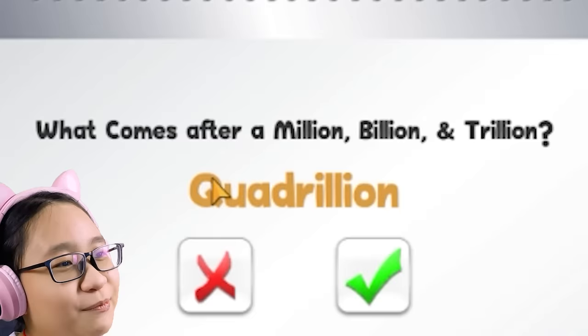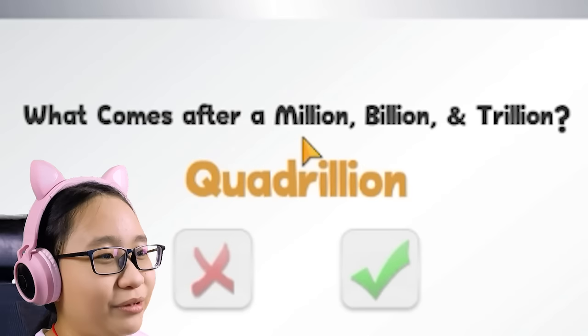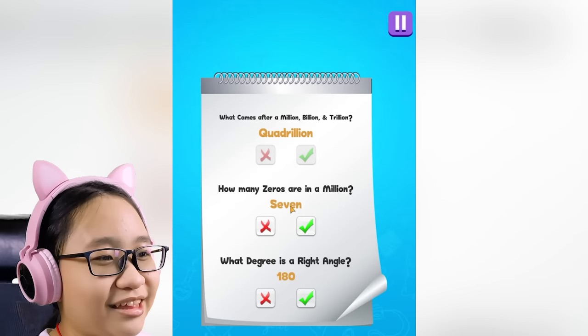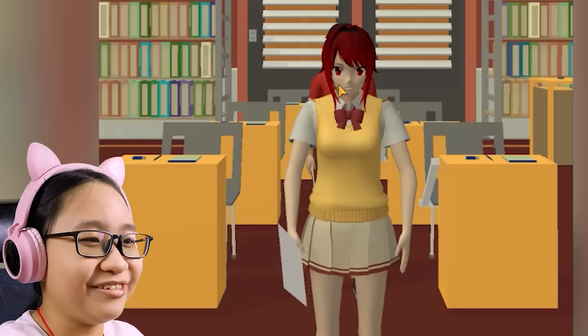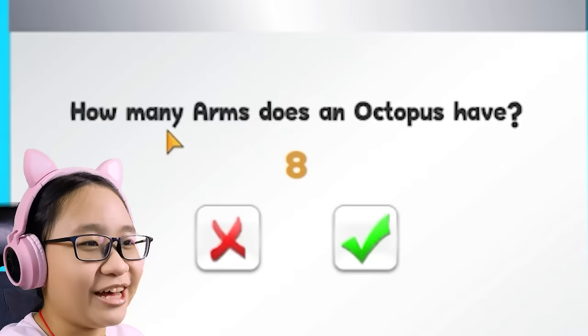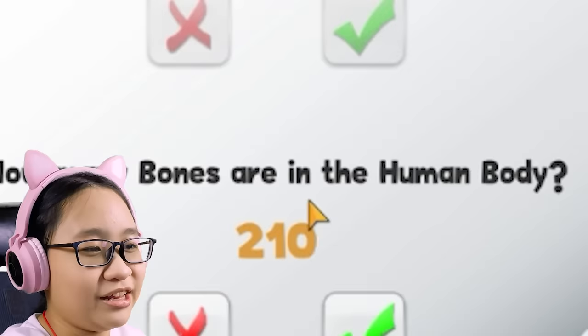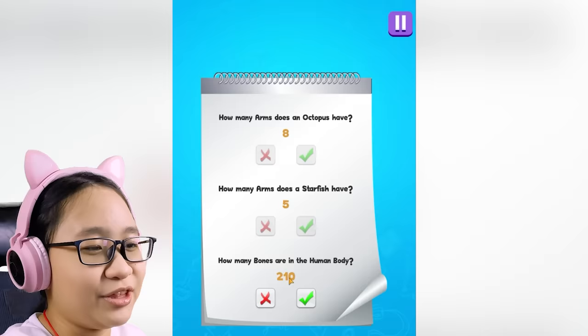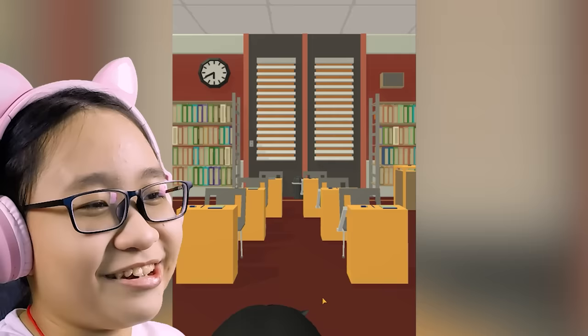What comes after million, billion, and trillion? Quadrillion — sure. I don't really know about these numbers. I only know million, billion, trillion. I don't know what quadrillion is. How many zeros are in a million? Seven — no, it's not seven. What degree is a right angle? 180 — no, you get an F. Can you not pose? You failed. How many arms does an octopus have? Eight — okay, that's correct. How many arms does a starfish have? Five. How many bones are in the human body? 210 — I don't think so. Good marking, you get an F. I just love to give my students an F.